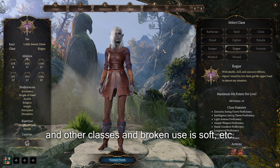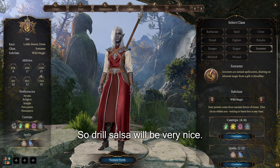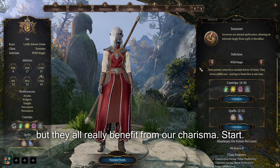Another class that Drow can excel at is Sorcerer. A Drow Sorcerer will be very nice. There are two types of Sorcerers, but both really benefit from our Charisma stat.